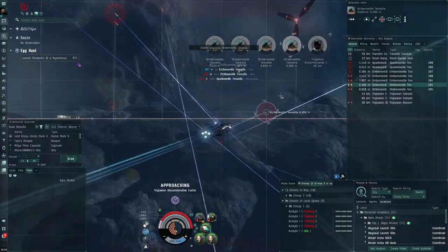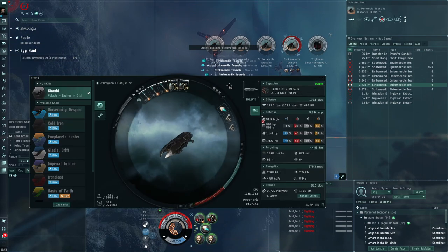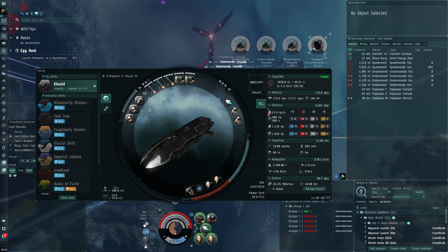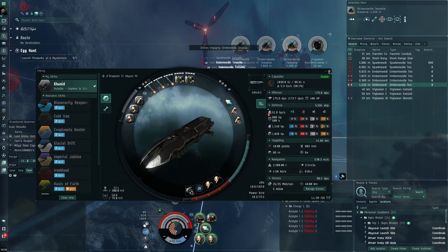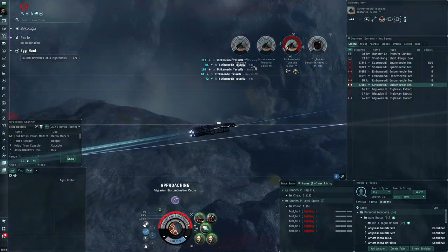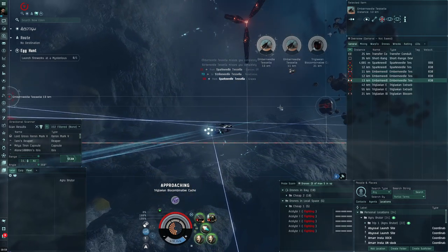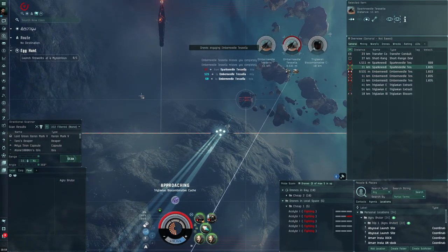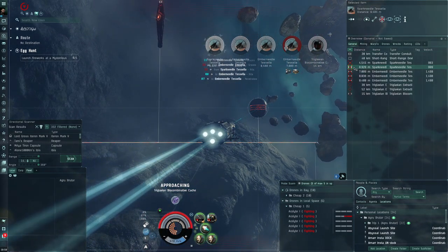This is not a fit for alpha clones to jump into on day one. If you look at my statistics — DPS, tank, resistances, capacitor in the electrical site — it's not something you go into directly. My character has some skills trained; it's not complete new-bro level. When you've got decent skills, not the best but not the worst, you should get similar stats to what I've got and have a pretty easy time.